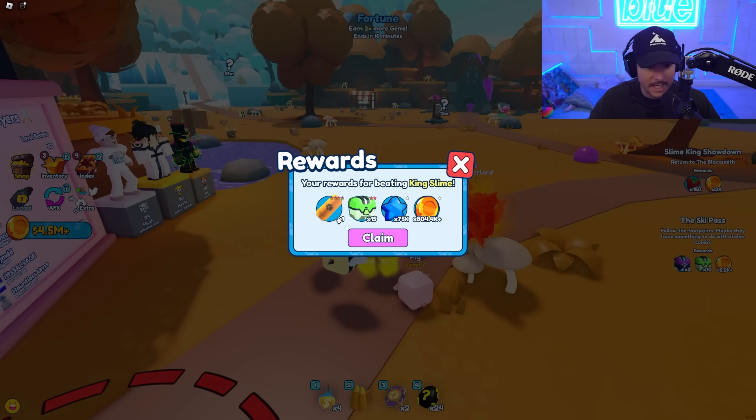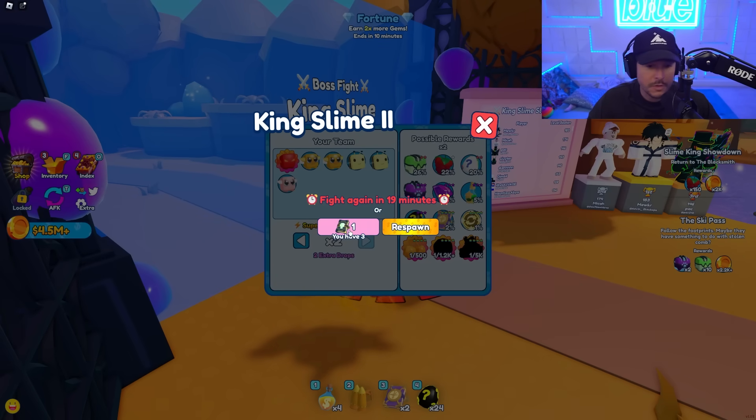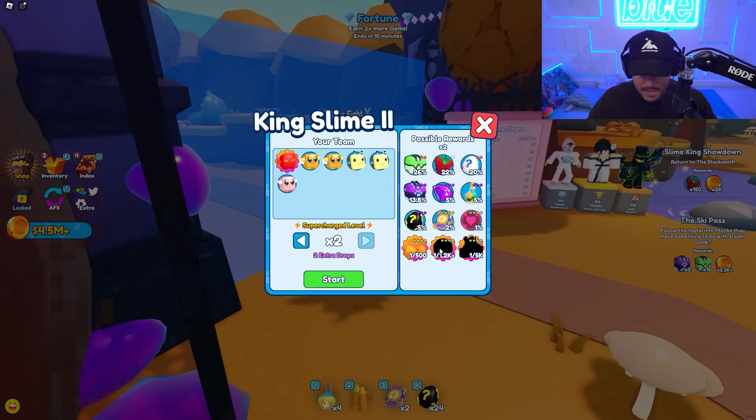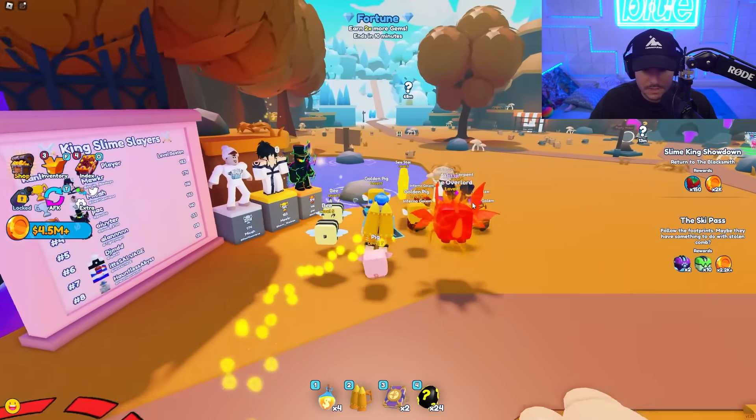Let's see what items we achieved. We got ourselves a ticket — I don't know what that does. 75 stars, I think that's for leveling up. A lot of coins and a lot of those. What is that actually? Oh, you can actually respawn it or use your item to get it to come back right away. I ended up getting a four-star item but I don't know exactly what it was.